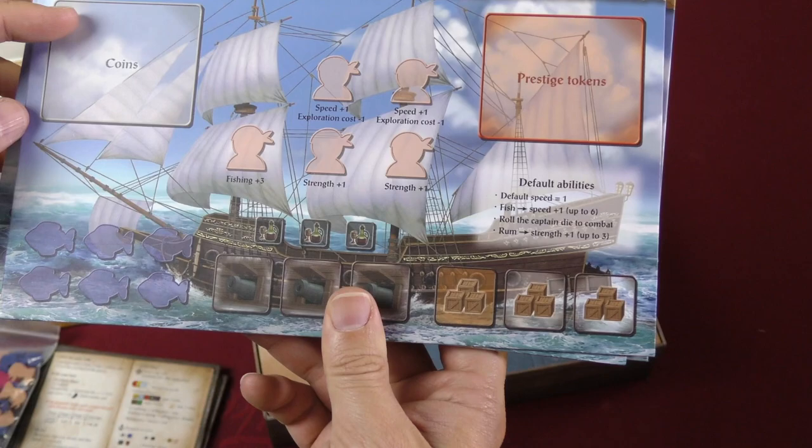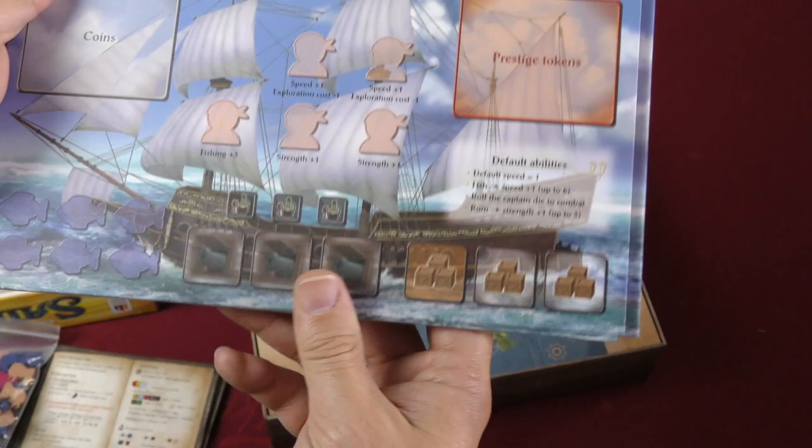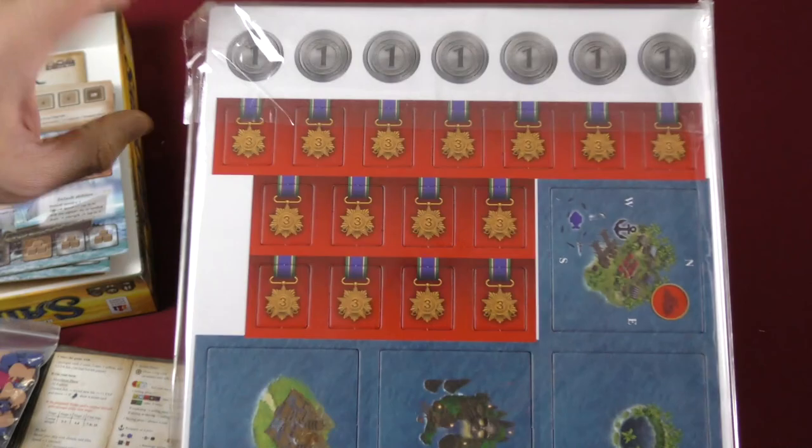Down here we've got some player boards — single-sided, with a place for your coins, your experience, your level, and a spot for some sailors that looks like they'll give you a little bonus as you populate that spot. All the ships are the same.